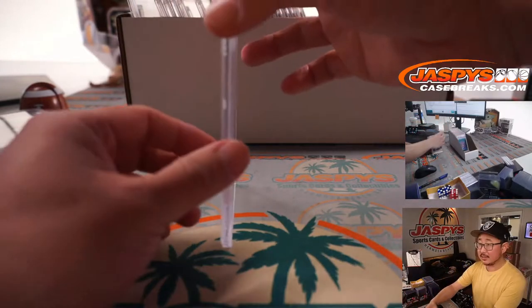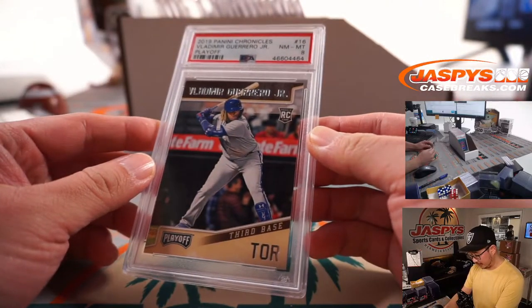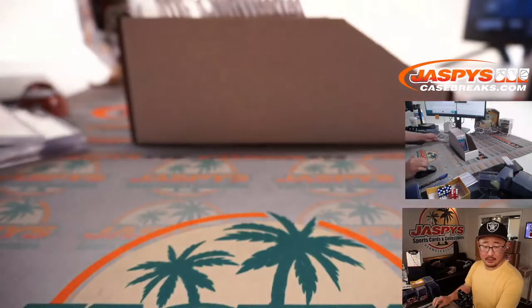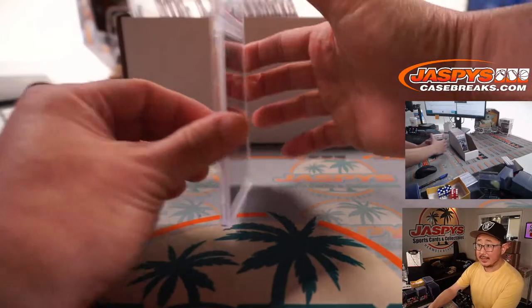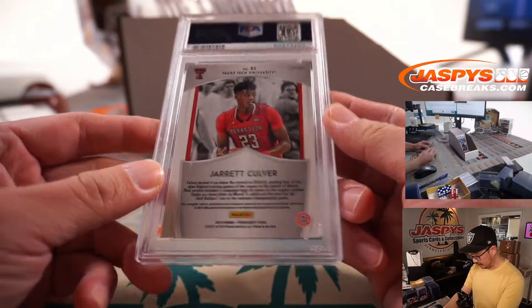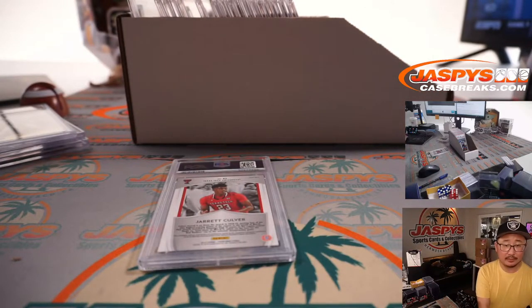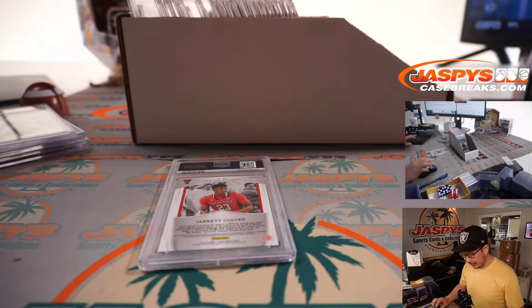Next is Vlad Guerrero Jr. from 2019 Chronicles — that playoff design. PSA 8. Blue Jays. Jonathan McClay with the Bluebirds. Next up is Jared Culver from 2019 Panini Prism Draft Picks, Green Prism, PSA 9. He's a Timberwolf — the former number 6 overall pick — T-Wolves.